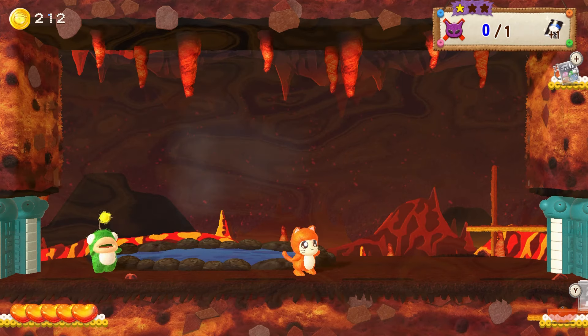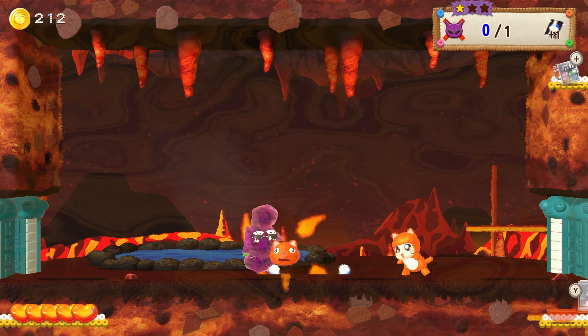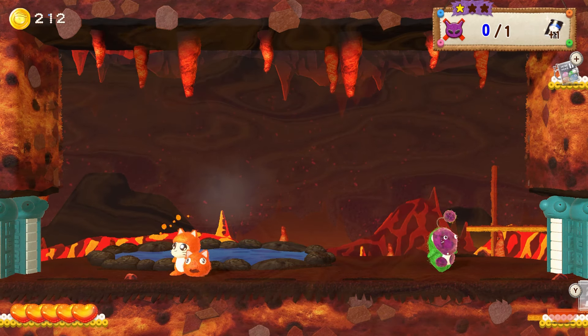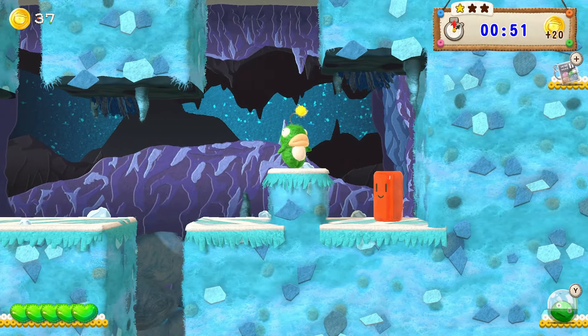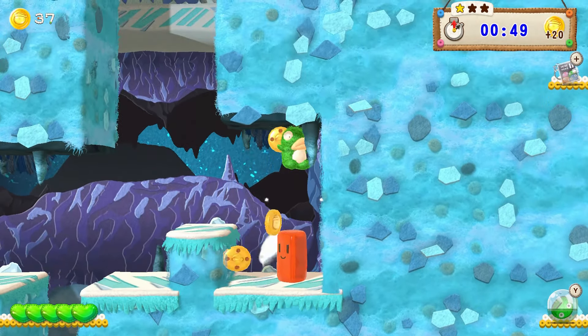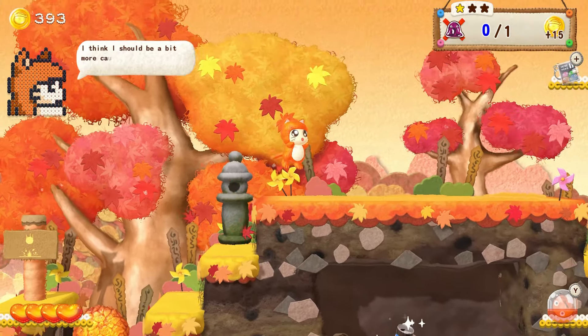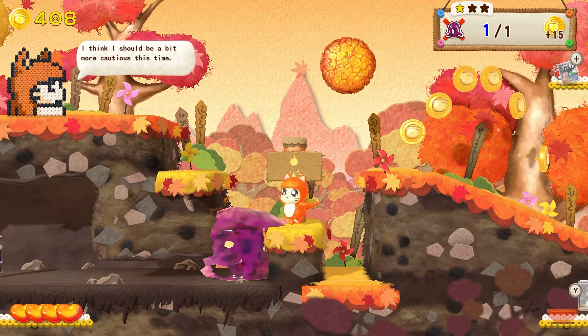The hook is that every level you enter changes slightly when you enter it. As far as I can tell, it's just a few different layouts or pieces that are stitched together, but this feature makes it so replaying the stages isn't a chore, because you tackle different challenges and can find different collectibles. You will find a sizable amount of battery collectibles to progress the story, as abilities and progress are gated by collecting specific amounts.